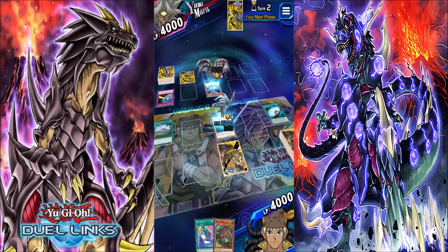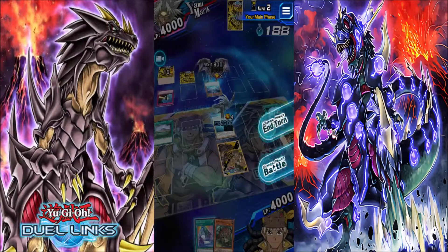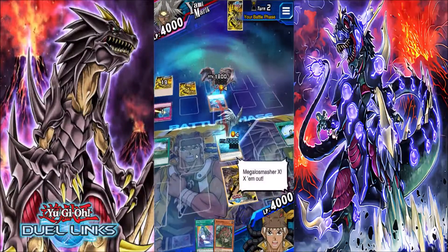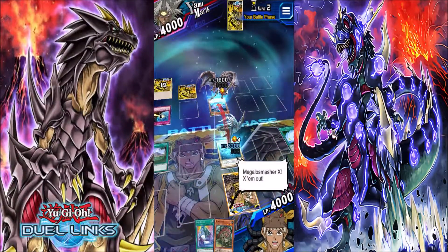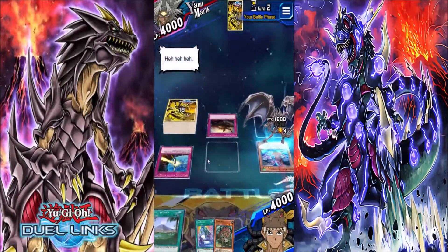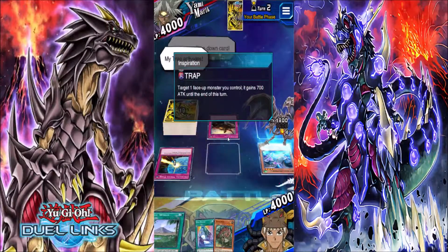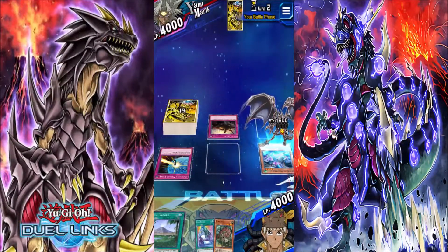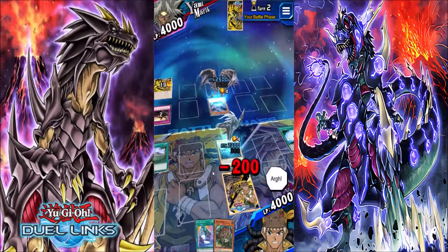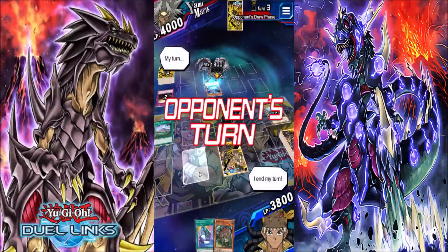He's got something that can activate this. Maybe I can throw up a wall or something to decrease his options. I activate a face-down card — my trap activates. 700 points damage. That's nothing. That's fine. I end my turn.